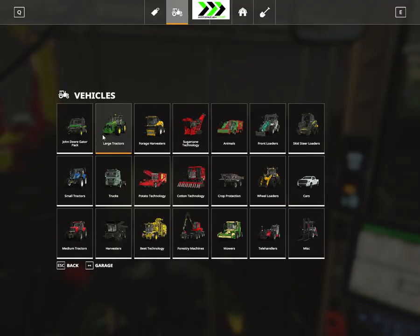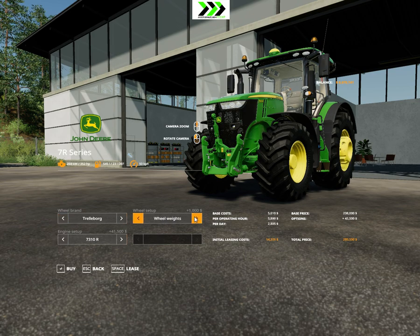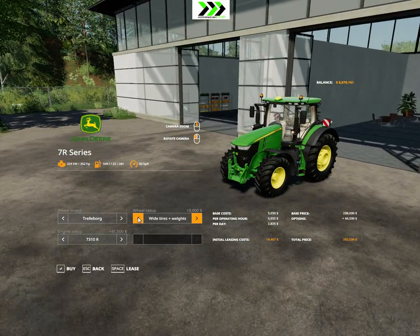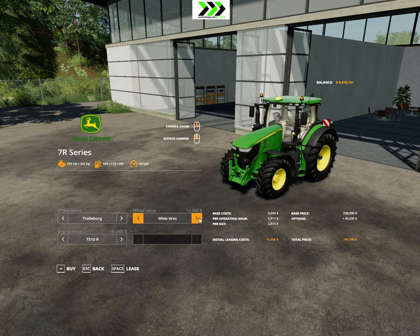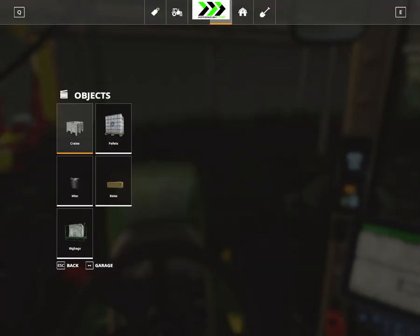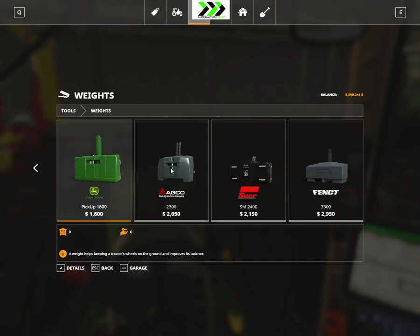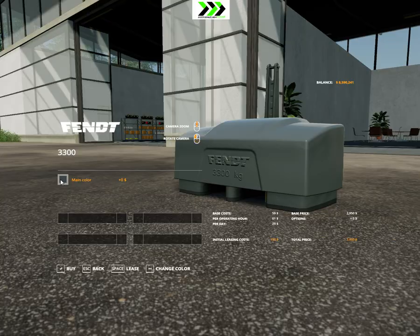So we're gonna go with a 7 series tractor. Go max power, dual load tires. We'll go with wheel weight — we need to buy some weights. The big one is 1800, that's pretty good. 2333 — we're gonna go with a big front weight, and I'll do it in John Deere green even though it's a front weight, just to get it to match a bit.